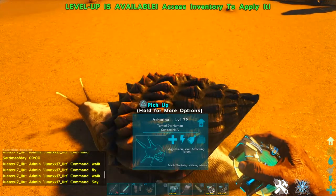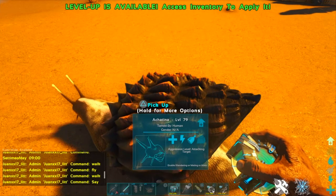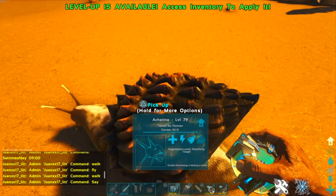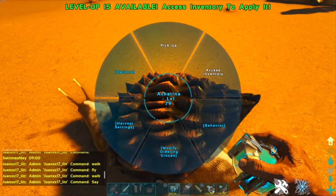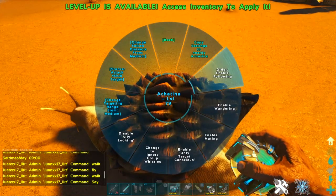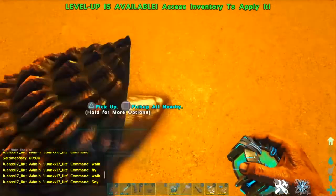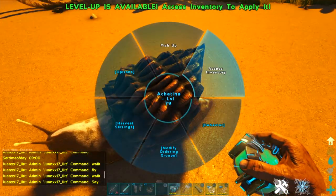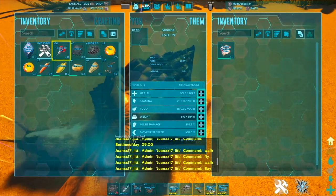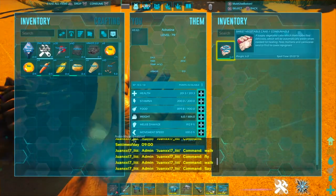While it has food, it will make cementing paste. You have to go to behavior and enable wandering. Now when it starts moving, it will start making cementing paste in its inventory.